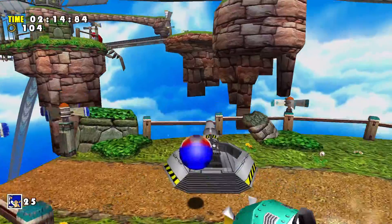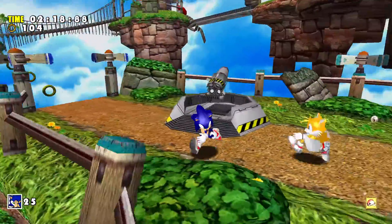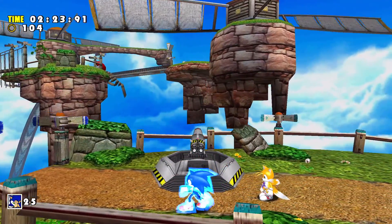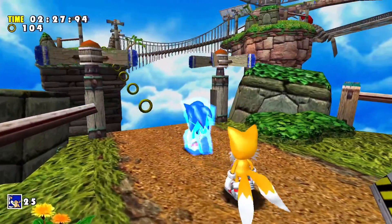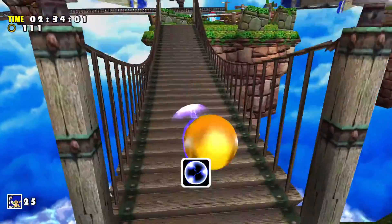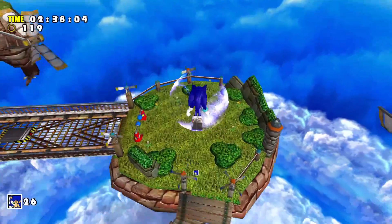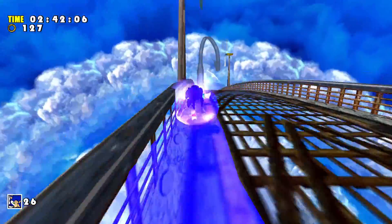Later in the game, Sonic gets the ability to hold his charge, and if there's a line of rings and you let go, Sonic will just fly through all those rings to the end. That's good for getting to places like this where there's an extra life or little bonuses — just keep your eyes out for things like that.